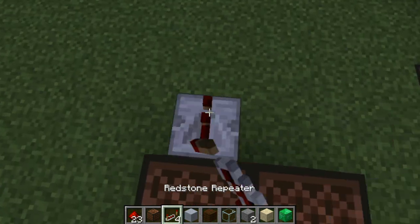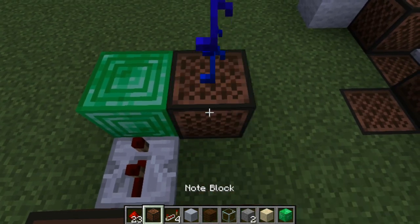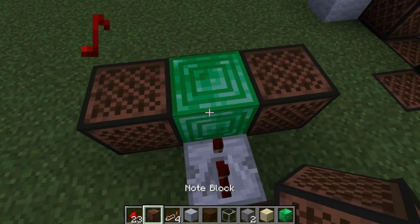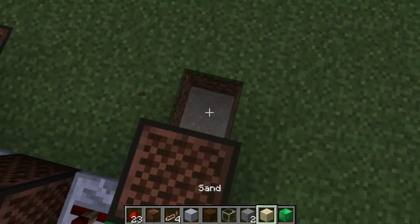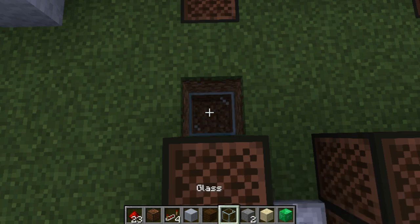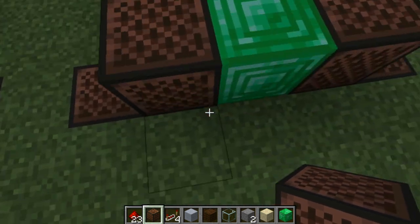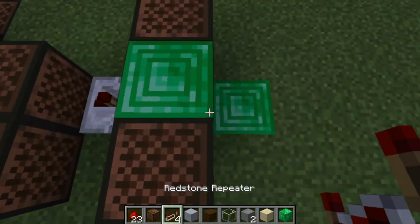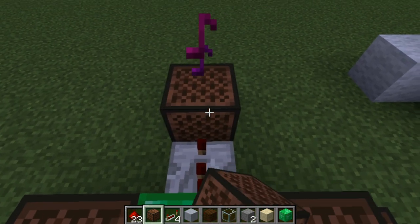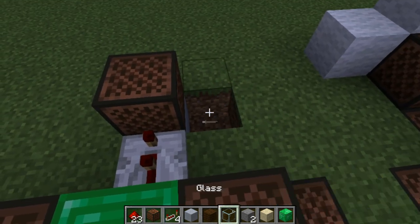Two ticks, place down a normal block and do emerald 20, then glass 6. Come to the side and go two blocks down and do sand 4. Come to the other side and go two blocks down and do glass 19. Place redstone dust under your normal middle block. Two ticks: clay 10. Make sure this next note is on the right side of your clay 10 — do glass 19.